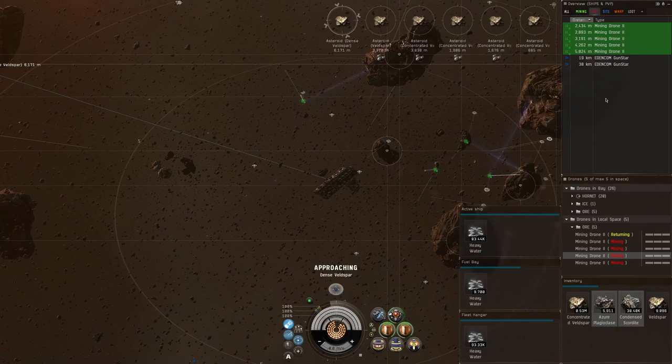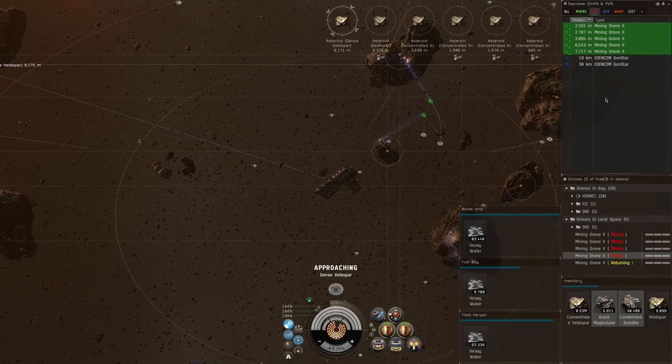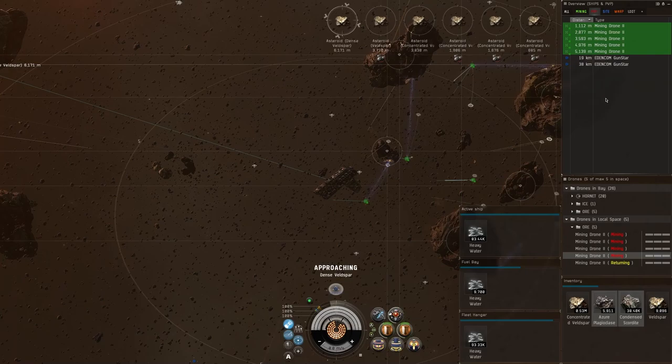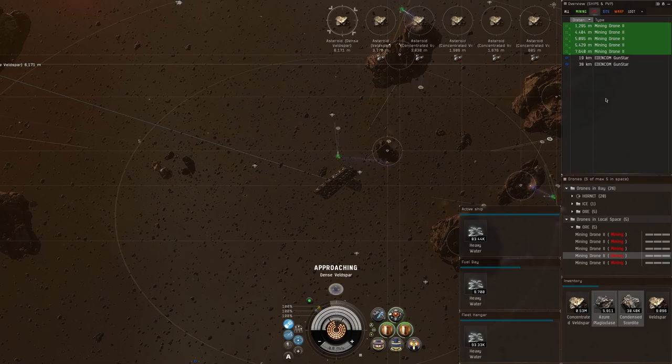I split all the drones across different rocks, and on another character I'll be doing my normal data and relic sites in null. I've literally had an alt sit out here in an Orca for five to eight hours a day with very minimal attention needed. Even when rats come on the grid, I usually don't pull drones in unless they're actually red-boxing the mining drones — then I'll kill the rats.